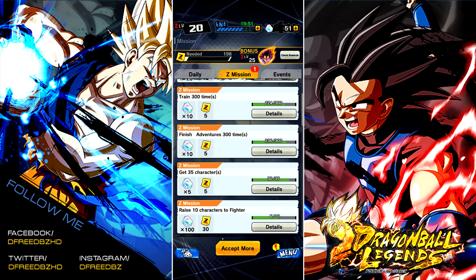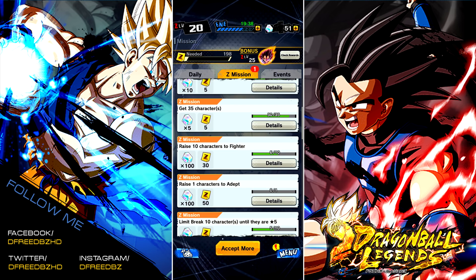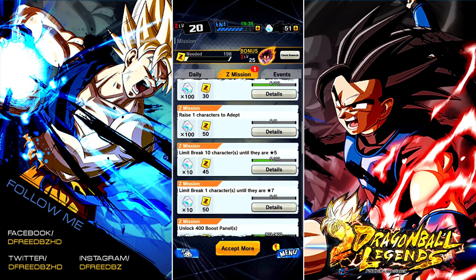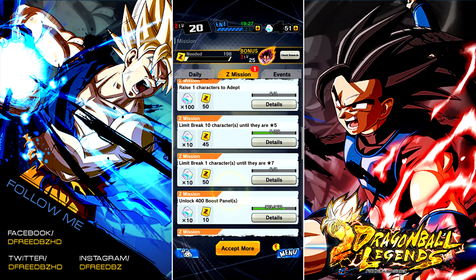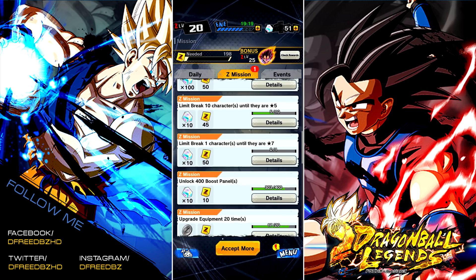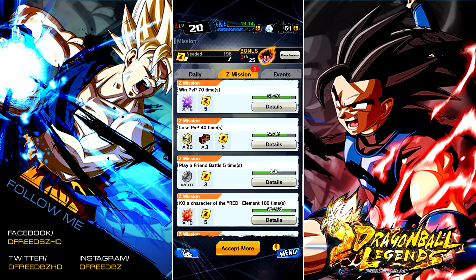For example, it'll say break a character to three stars five times, and once you get that done it'll change to ten times, and stuff like that changes. Right here it says raise one character to Adept, raise ten characters to Fighter — those are class-ups. Limit break ten characters to five stars: I'm halfway done with that. Some are going to be harder, like the seven-star one — that requires a lot of pulling and will take time. Unlock 400 boost panels from soul boost, and so on. It's very self-explanatory.